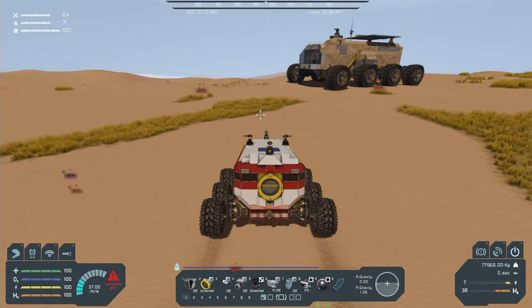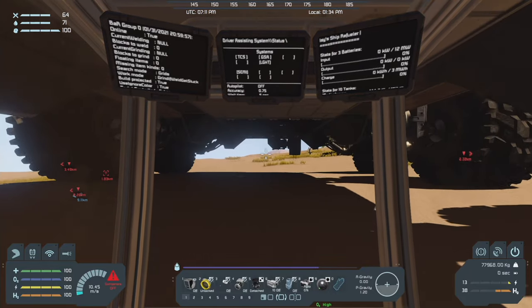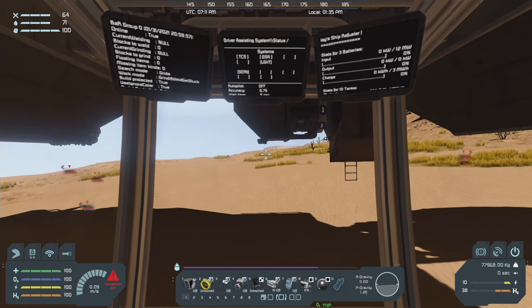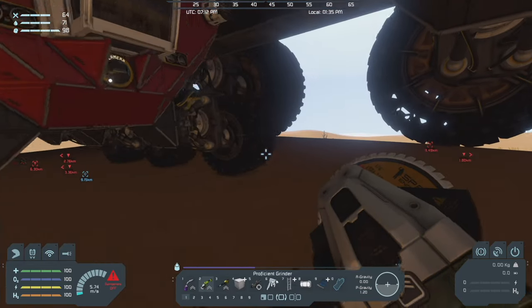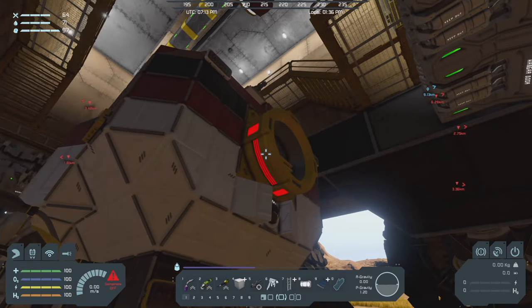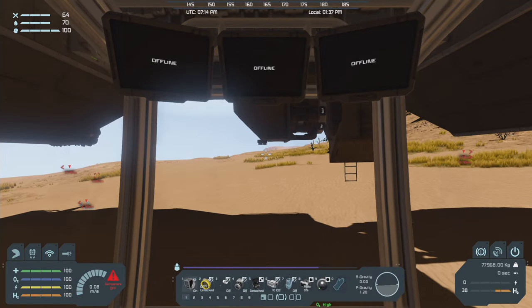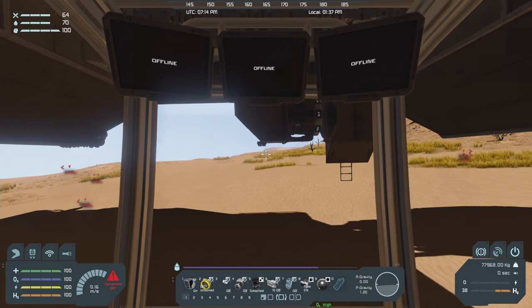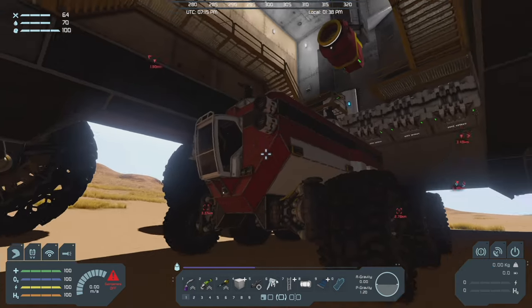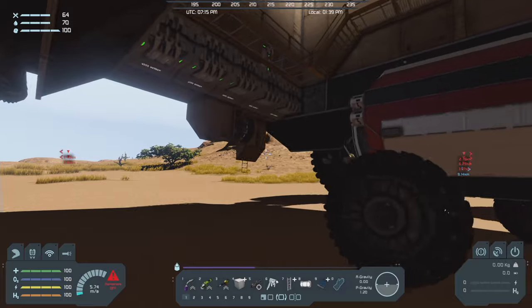All right, back under the mothership we go. We want to pull up about there maybe. See if that got us enough clearance — nope, we need to pull up a little more. Oh — was I only getting power from the solar panel? Wow, it really did drain the power. All right, I'll have to get this charged up a little bit so I can get it moved forward. Man, if I just pulled up another two meters I would have had it.